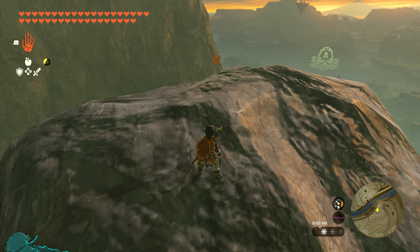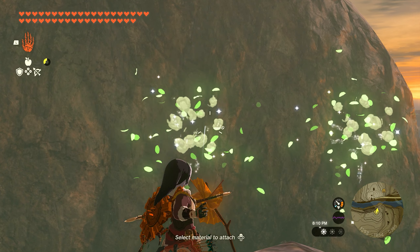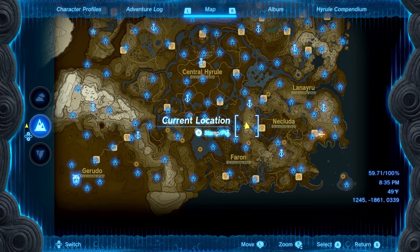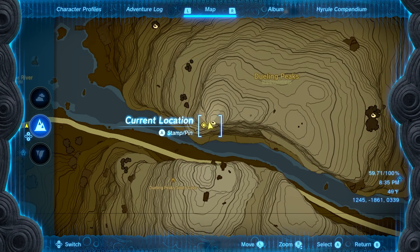Number 10 is on the northern side of Dueling Peaks as well, on the actual peak. Go all the way up to the top and you'll find another pinwheel sitting on the rock that'll spawn three balloons. They'll most likely disappear because you won't hit them all in time, but they're just going to spawn a little bit higher. Hit all three and you'll get seed number 10.